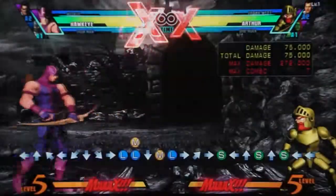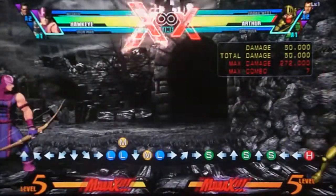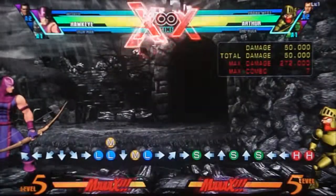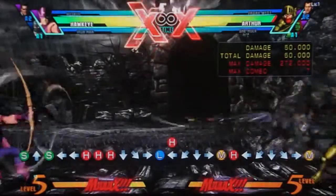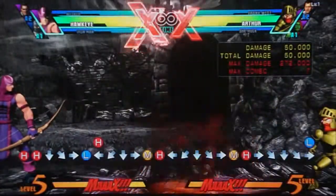So that's his regular chainable normals. His other notable normal is his standing heavy — he just shoots an arrow. There are a couple of properties you need to be aware of. The first is very simple: you can special cancel it, so you can just use that to shoot more arrows with Hawkeye and help the zoning a little bit.